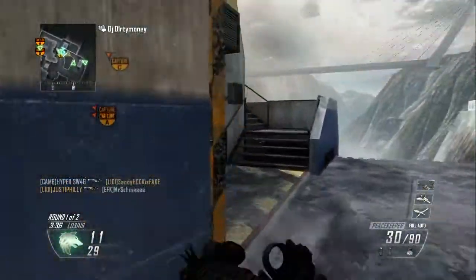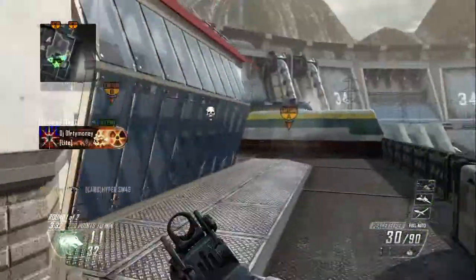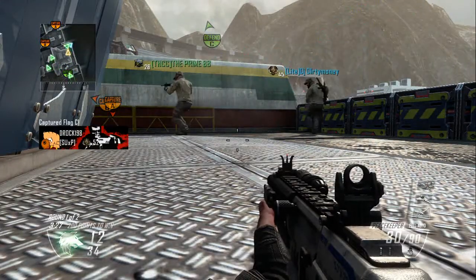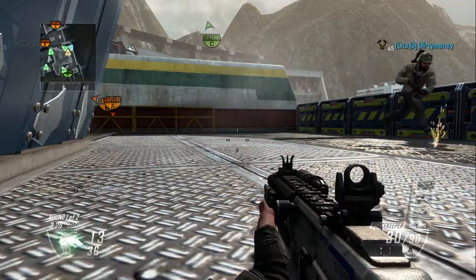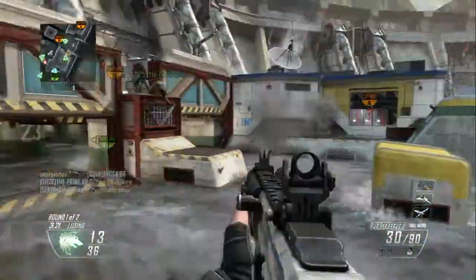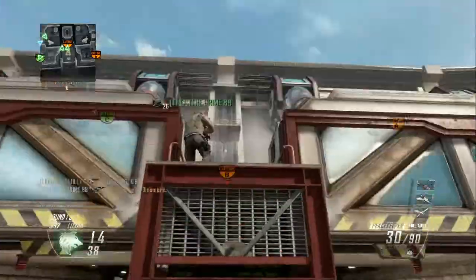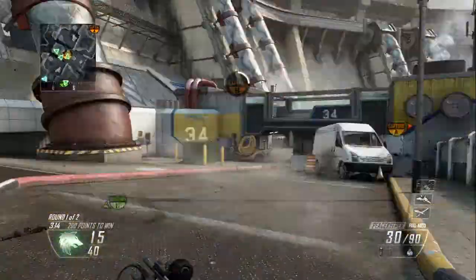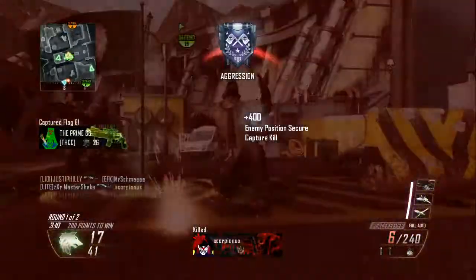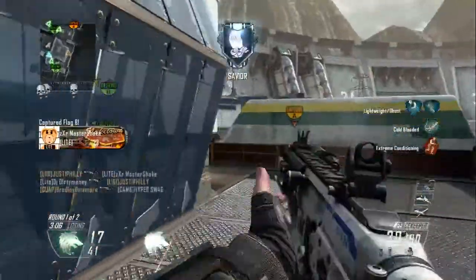I'm going to commentate over this entire video. This is not live commentary, just so you know — it's already recorded. I go 19 and 15, which isn't too good, but I spend a lot of the time trying to learn the map and where everybody goes. Right here the gates actually flood, and if you're standing there you get pushed off the map and I'm assuming you just automatically die. It didn't happen to me this game, luckily.